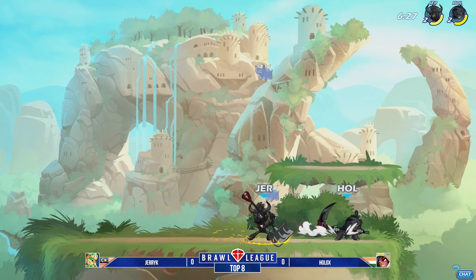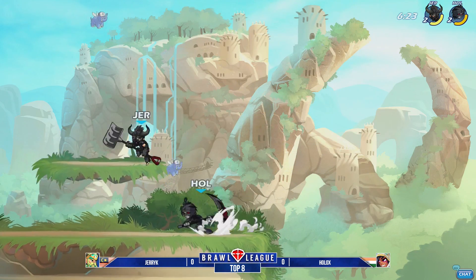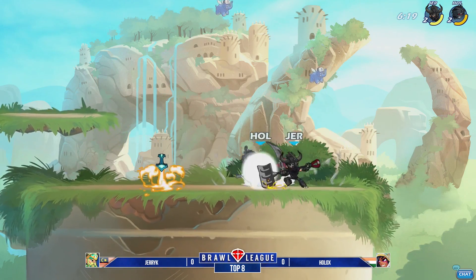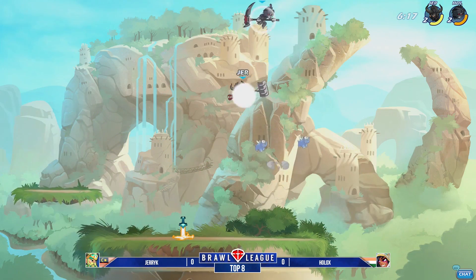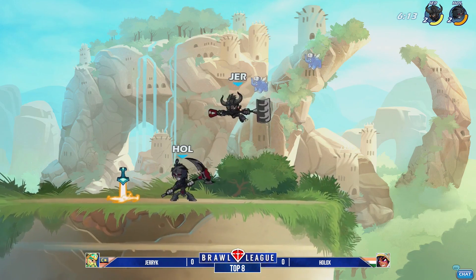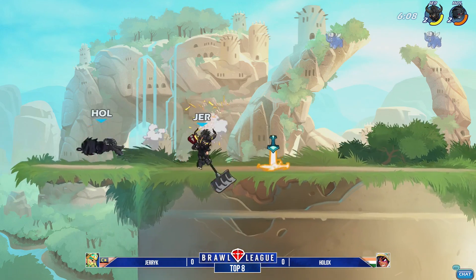Holix looking for some scythe combos, looking very good on the grounded scythe. But Jerry Kay is doing a very good job of keeping him up in the air with that hammer, with the scoops and the neutral airs. I think it'll really be beneficial to Jerry Kay if he can keep Holix in the air as much as humanly possible. I think that's really going to determine the swing in this game.